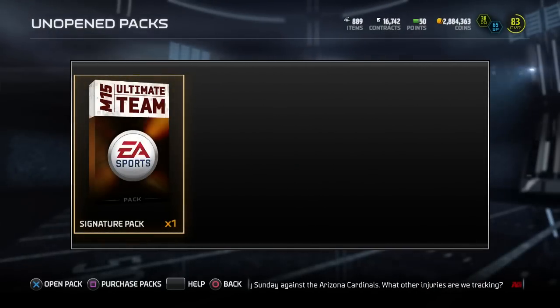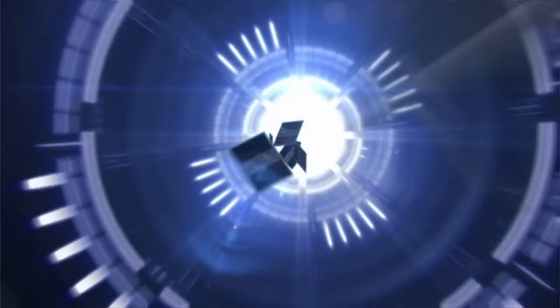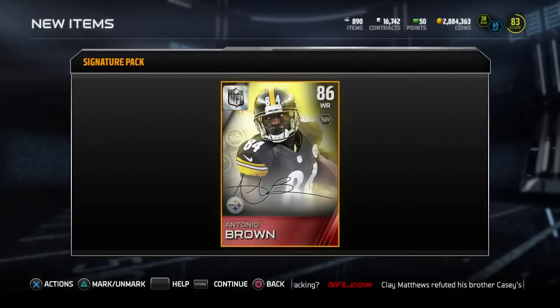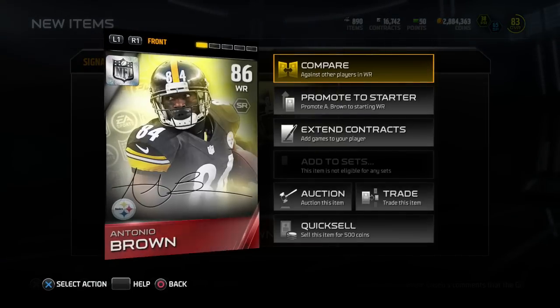Here we go guys! Hopefully we can get an elite — and we get Antonio Brown! 86 overall Antonio Brown. Pretty decent signature series card.